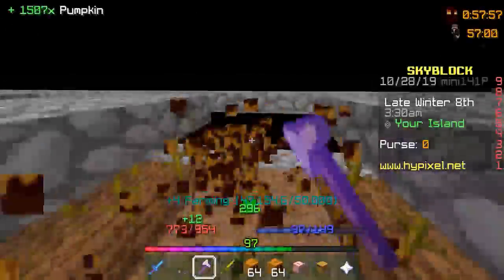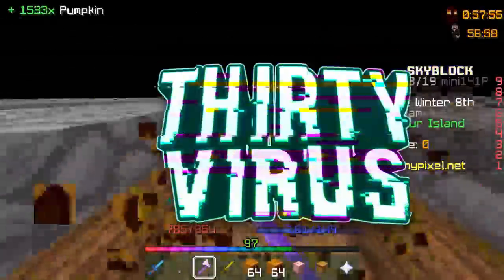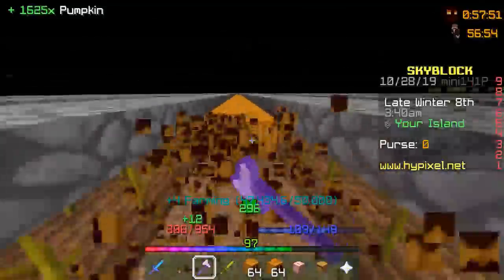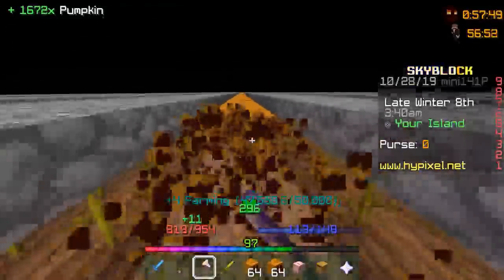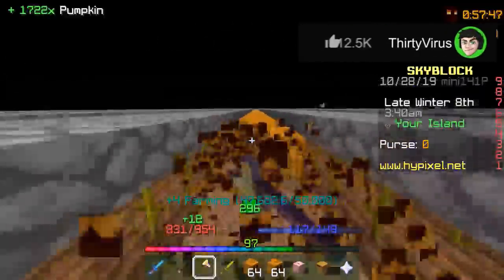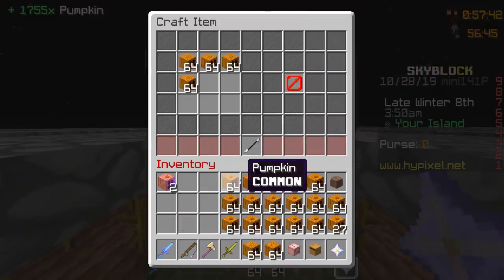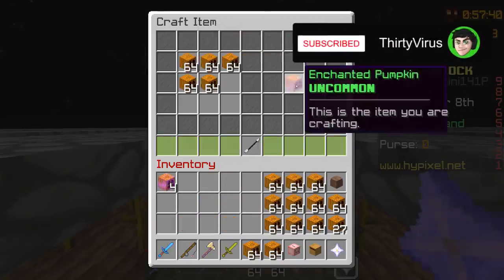Once we get the farmer's boots this is gonna make us so much money. We're gonna be smart and reinvest into farmer's boots first, and then we're gonna reinvest into a pumpkin minion maxed out so that we get more uniques, and then we're gonna start selling it. It's gonna be a long way until then.